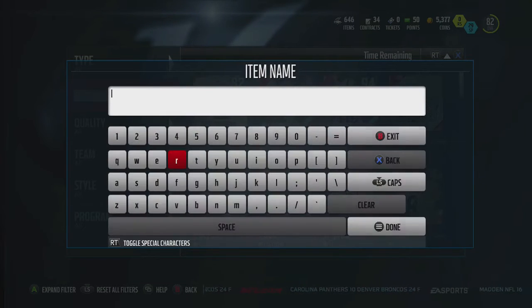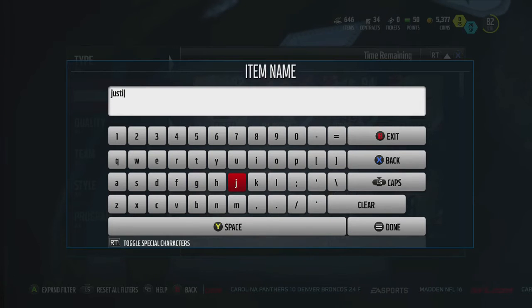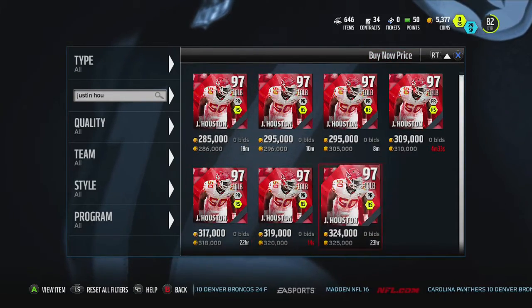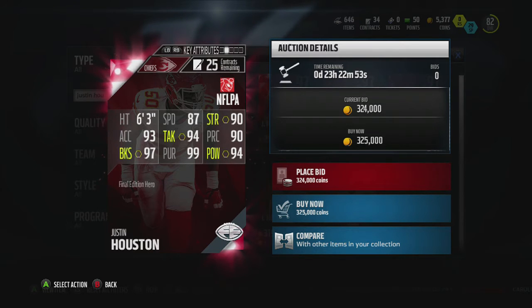Justin Houston. He is down to 286 — I think that is honestly a steal. 87 speed. Imagine him as a right end. 90 strength. 94 tackle. 90 play recognition. 97 block shed. 99 pursuit. 94 hit power.